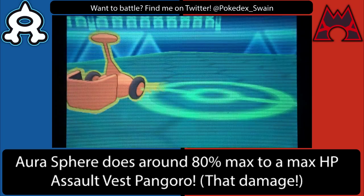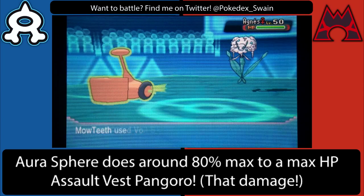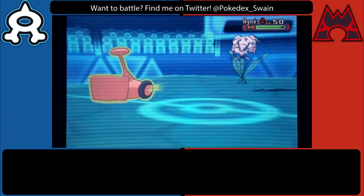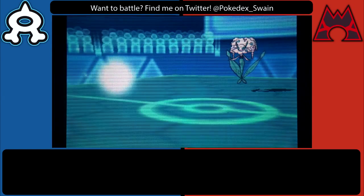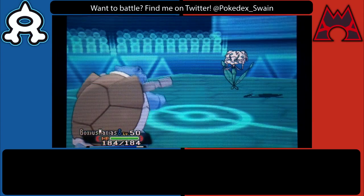Now he knows that I'm Scarfed at this point, so I'm just going to bring back in my Rotom and scare him out with the Volt Switch. Even if he stayed in and tried to go for an attacking move, at the very least I could get some damage on Blastoise.